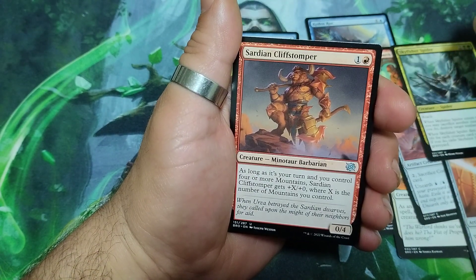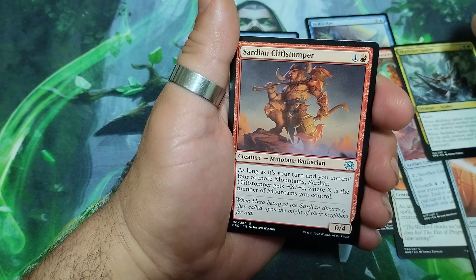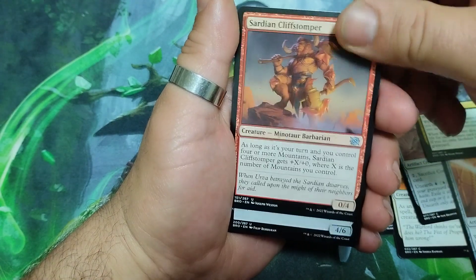Sardian Clamp Stomper, two drops. As long as it is your turn and you control four or more mountains, it gets +X/+0 where X is the number of mountains you control. And it is a 0/4.